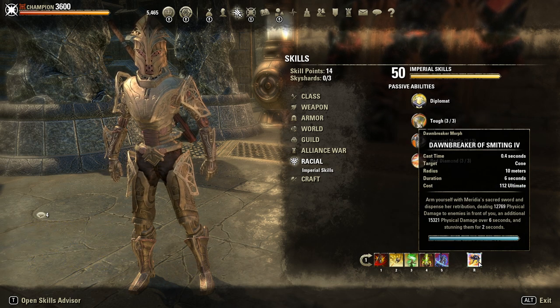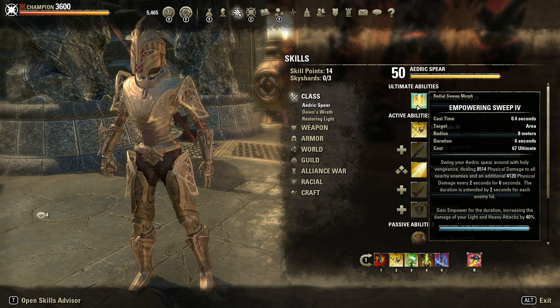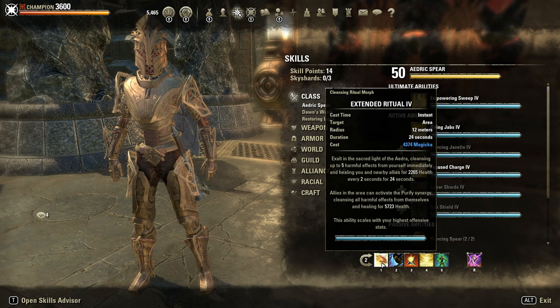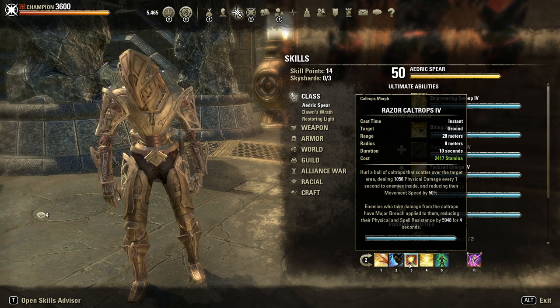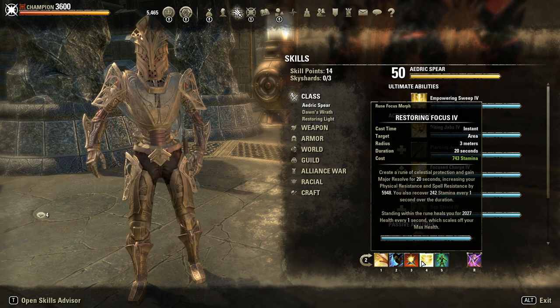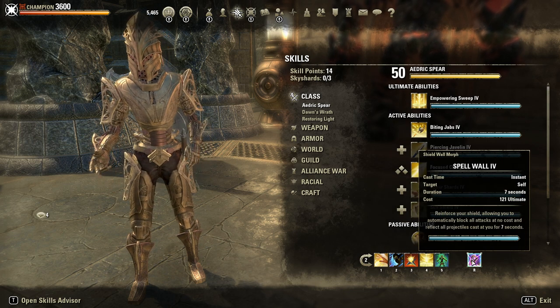As ultimate, Dawnbreaker — alternatively you could use Sweep instead; it costs less but deals also less damage. On the back bar: Extended Ritual for extra healing and the powerful Purify synergy for your mates. Shuffle for Major Evasion and snare removal. Razor Caltrops for Major Breach — another 6k more penetration and a pretty annoying 50% snare. Restoring Focus as our resistance buff. Vigor as a HoT, and Spell Shield as a defensive tool.